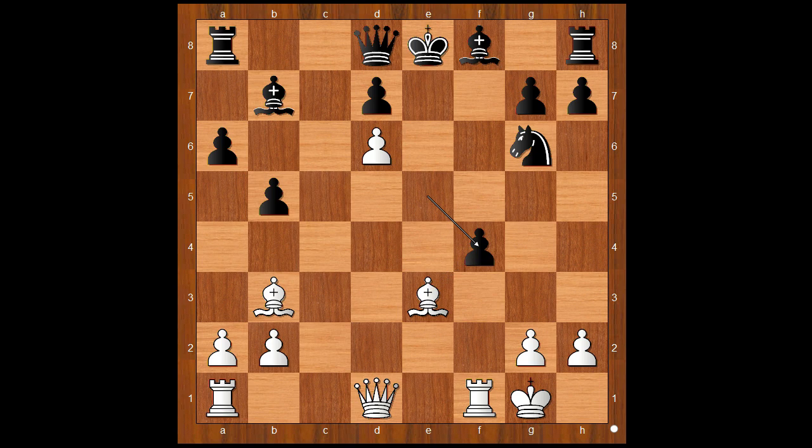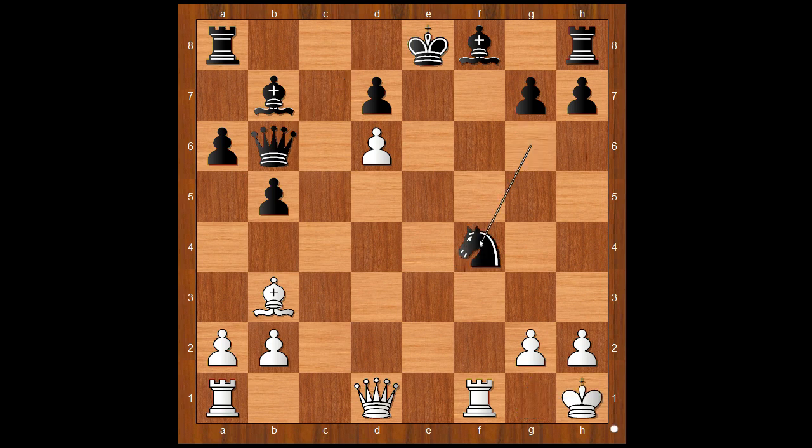Perhaps some players would capture the pawn on F4, but this is not the best move. Mark Essamon played this amazing move: Rook to E1 — absolutely amazing. But let's take it back. What's wrong with taking that pawn? Then black would play Queen to B6, check. And after King to H1, Knight takes on F4, Rook takes Knight, Bishop to D6 — and black is okay.